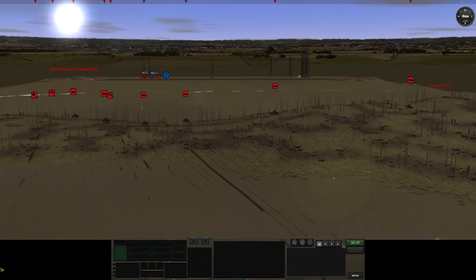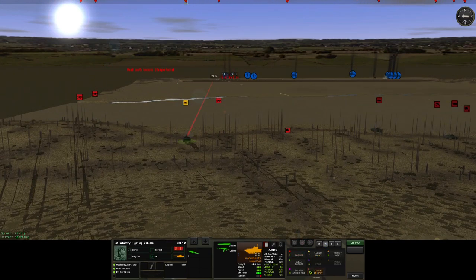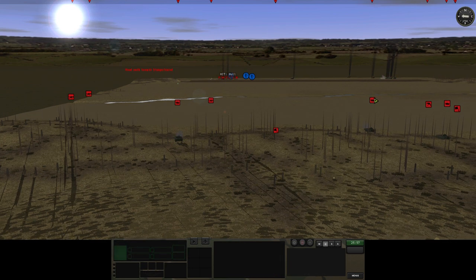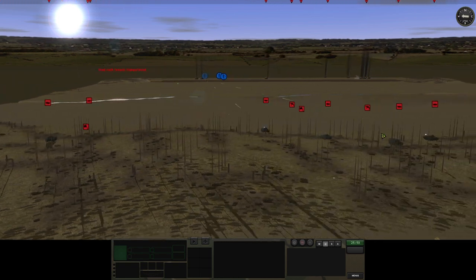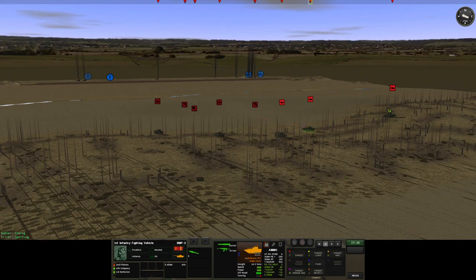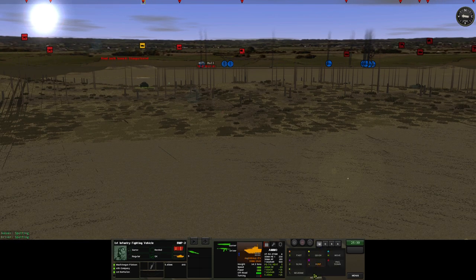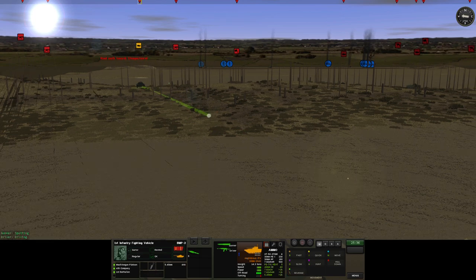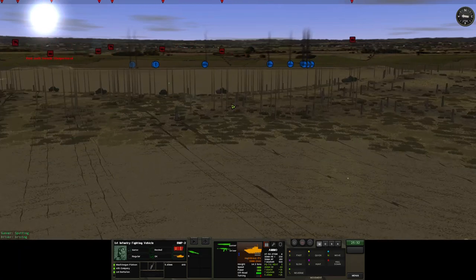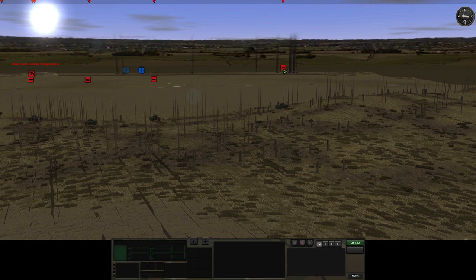Trying to attack... target Abrams frontally or M60 TTS frontally — those guys simply weren't fast. So I have to pull them back now. I want to get them behind the hills so that the Americans can't hit them.